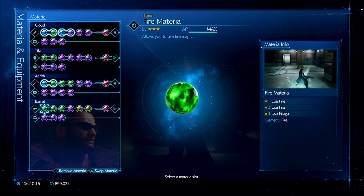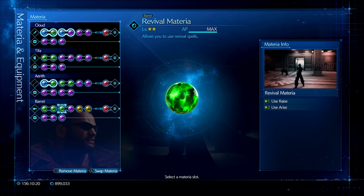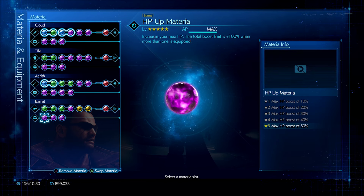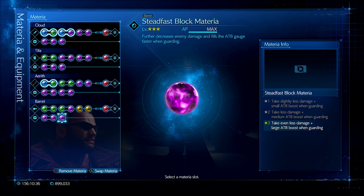Barret the tank slash support is going to use a spell, a Barrier, a Revival, Skill Master, the two main healing abilities — Chakra and Prayer materia — and one HP Up for survivability. I've also added an MP Up materia and finally Steadfast Block, which is mandatory for his build. I'm only using the spell damage materia as a placeholder — most of the time I'm actually using it with Magnified Barrier to provide a full party barrier that protects all teammates.